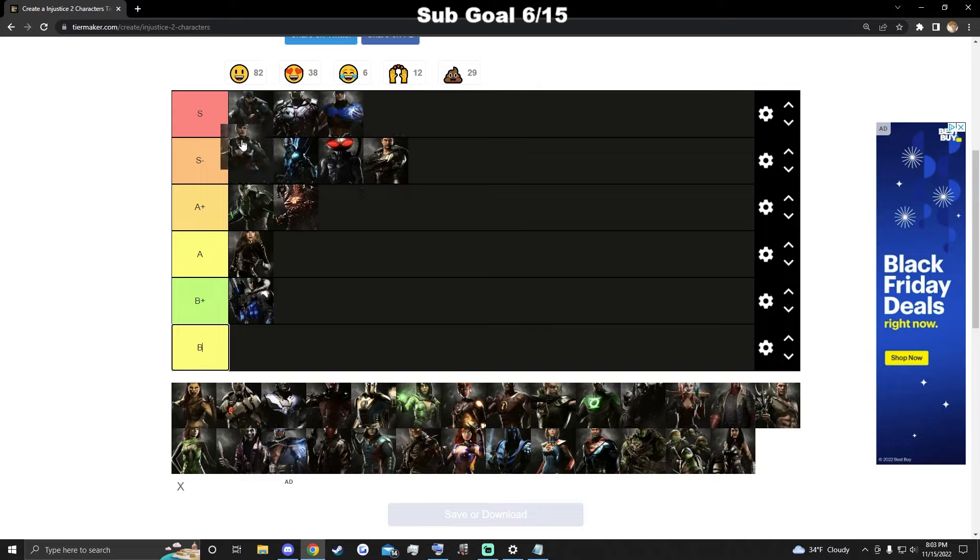Catwoman in my opinion is S — her movement, pressure, and damage are excellent. She's kind of like Black Manta but with insane damage. That's why I needed Black Manta to have broke damage or a cheap mix-up — Catwoman has both. She has that same oppressive movement and great mids, a cheap little mix-up, and extremely broke damage. So yeah, Catwoman is in S.